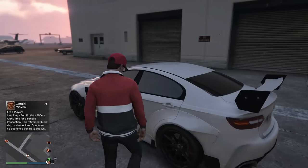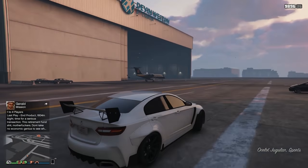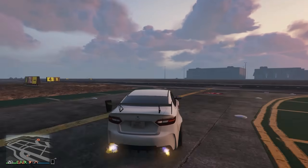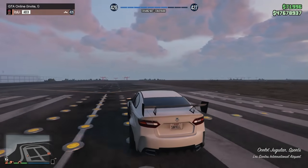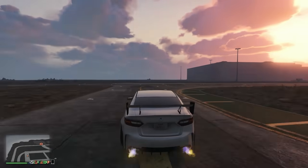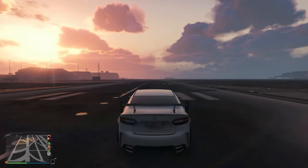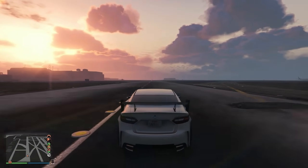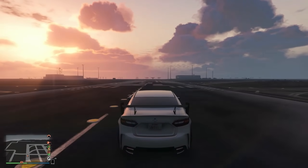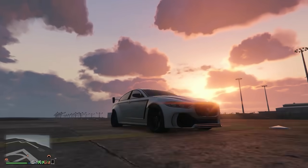At number 15, it was kind of hard to pick because a lot of cars share the same miles per hour, but I went with the Jugular. The top speed is 126.5 miles an hour. It's a sports car and honestly one of my favorite vehicles in the game. You can get it for a trade price of $918,000, or about $1.2 million otherwise — this is the Ocelot Jugular at place number 15.